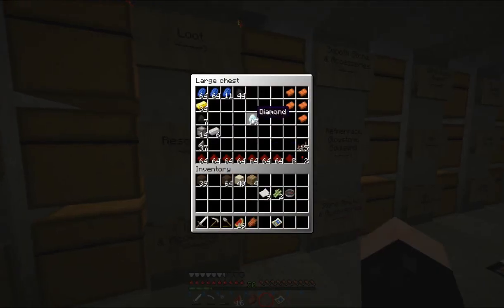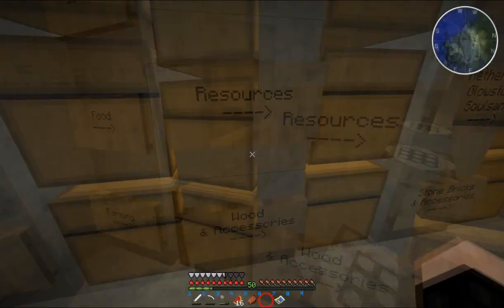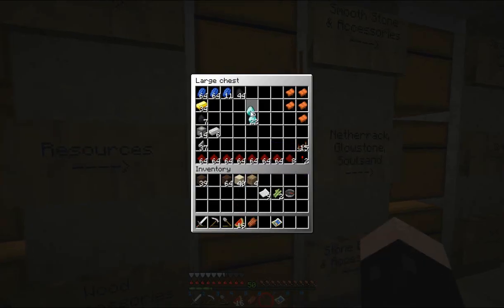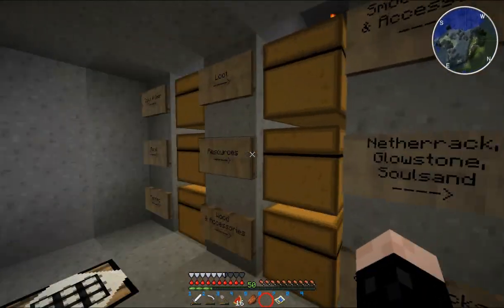First thing I want to do before we leave is enchant an iron helmet — or maybe the bow actually. Yeah, let's go for the bow enchantment instead. I don't know what it takes to get Infinity or anything, but I should probably bring the bow with me.